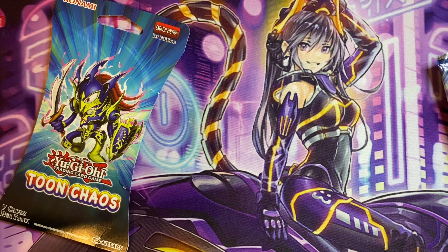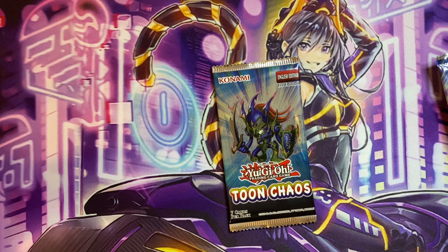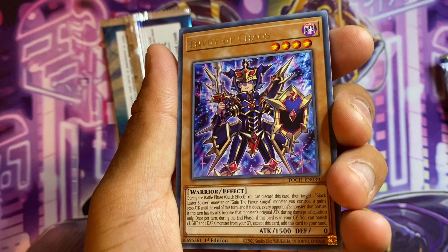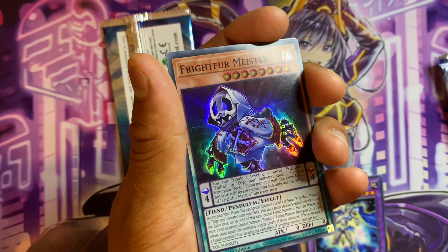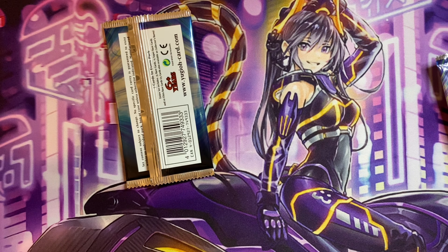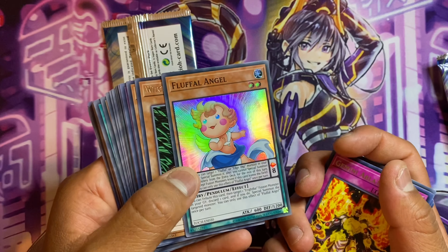Now onto the first edition Toon Chaos — hoping to pull something good since it's first edition. From the first ed pack: Envoy of Chaos, baby BLS, a Hero card, Fright for a Meister, Chaos Sorcerer, Hero Blast, Light Pulsar Dragon, and Proglio — which is actually a promo in the Nintendo Switch game. The only holo from this pack is Micro Coder. Nothing particularly valuable.